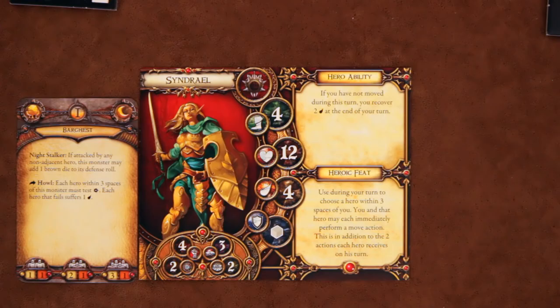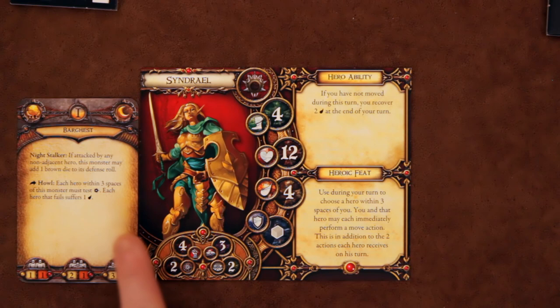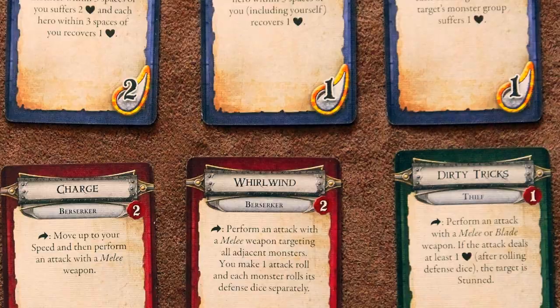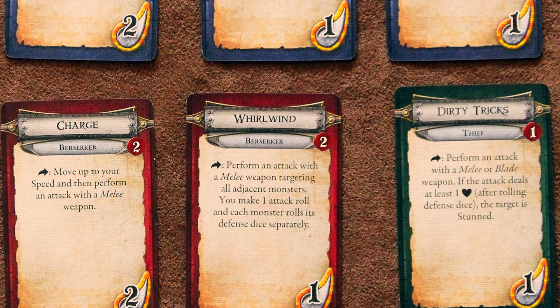Opening or closing a door takes one action, and searching takes one action. To search, a player stands on or adjacent to a search token, spends their action, and takes the top card off the search deck. Many quests also ask you to make skill tests: you roll one grey die and one black die, and if you get a number equal to or less than your skill value, you pass. Any special ability or skill marked with an arrow costs an action and usually has a fatigue cost. If you take enough fatigue tokens to match your stamina value, you can't use any more skills with a fatigue cost, and any fatigue dealt is taken as damage instead. A character that takes a rest action will regain all of their stamina at the end of their turn.